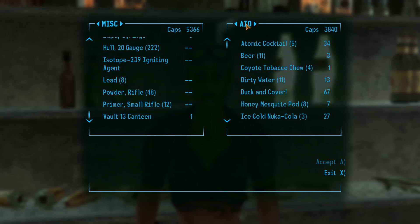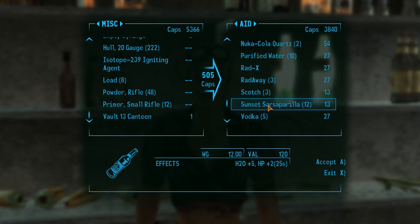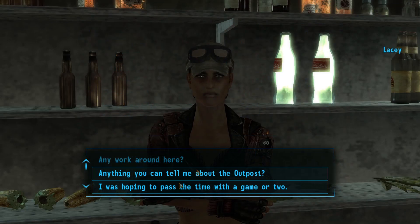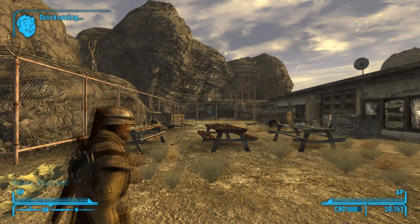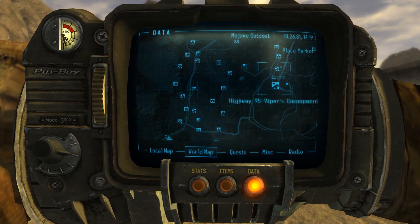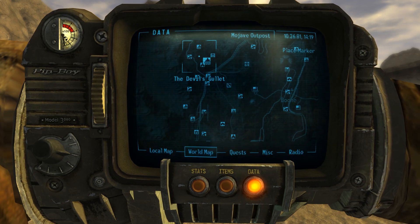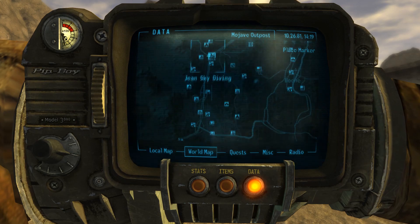I'm not worried about money, as you can clearly see. I could technically get into the New Vegas Strip right now, but I don't think I want to. I'll do it eventually — it's a requirement, but I'd rather get some supplies before we do that. We can also go to Boulder City, which is where I'm going to get a map marker for. I guess we'll do the Boulder City quest next.